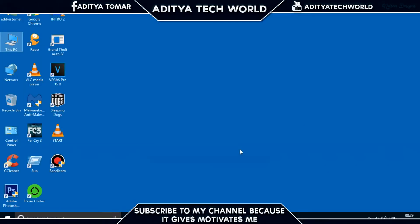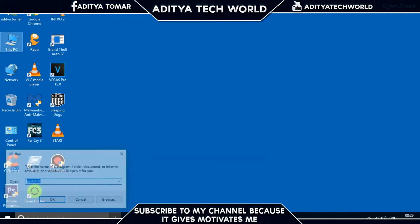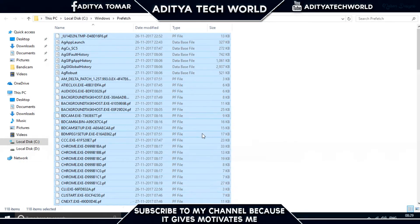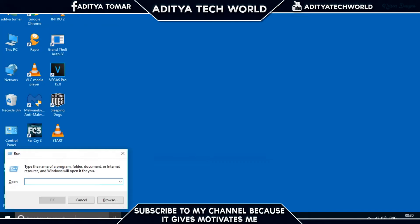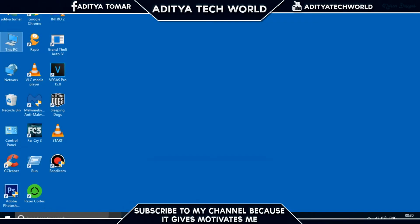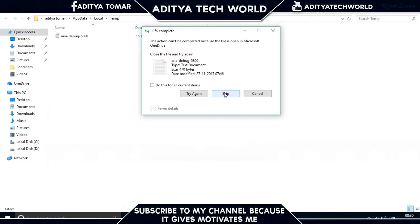Step 1: Go to your Start menu and search for Run. Open the %temp% folder and click Continue. Delete all the files from this folder. If a message appears, click Skip. Close the folder, then go to Run again and open the Temp folder. Delete all files there as well, then search for %temp% again, open that folder, and delete all those files too, clicking Skip if prompted.